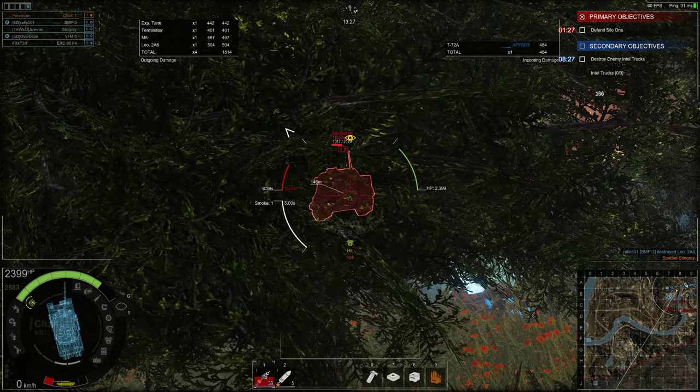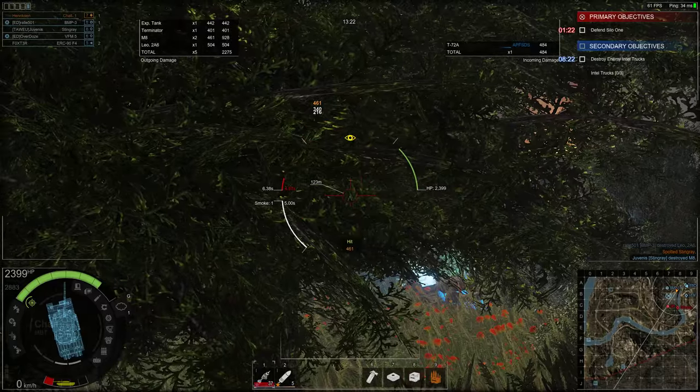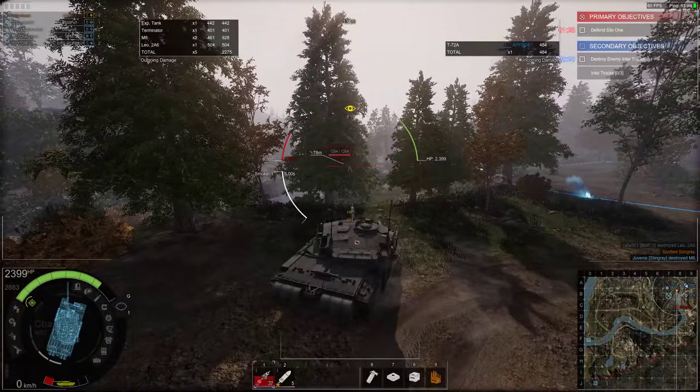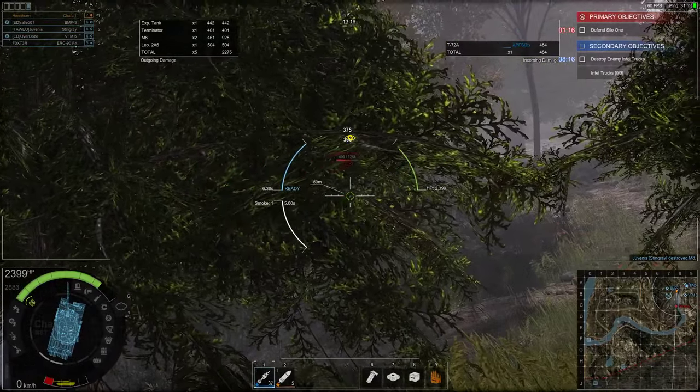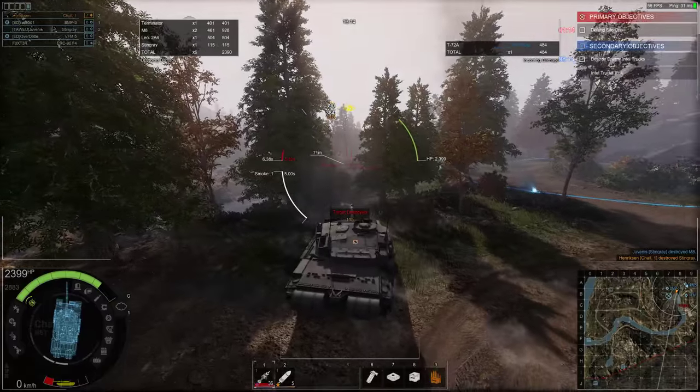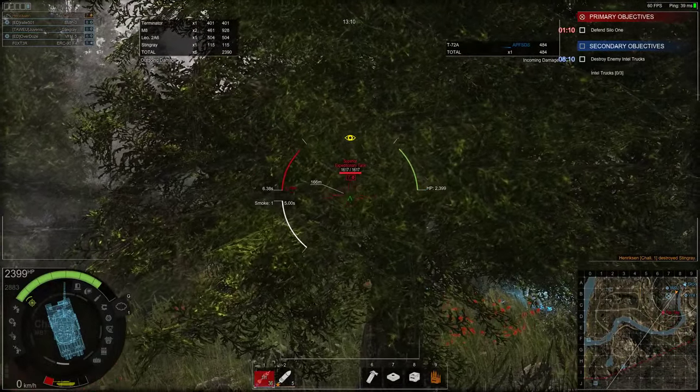If that had been a Tiger II in World of Tanks, that would probably have bounced off the side armor with that 30 degrees of side scraping — but it's a recipe for disaster here in Armored Warfare. That's just a factor of how much more powerful the guns are and how much more armor these machines have at the front compared to the sides.